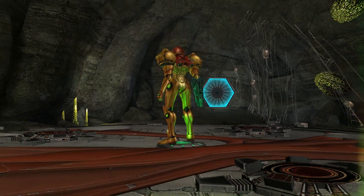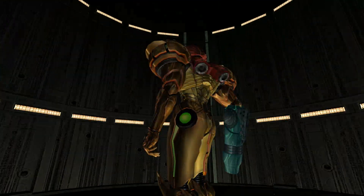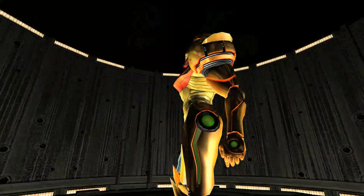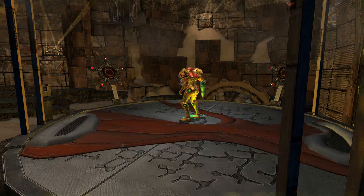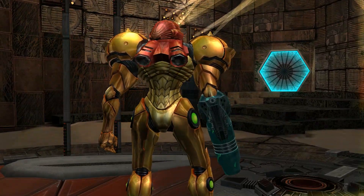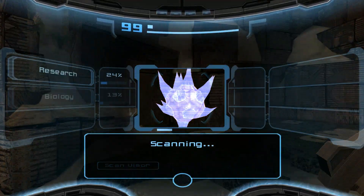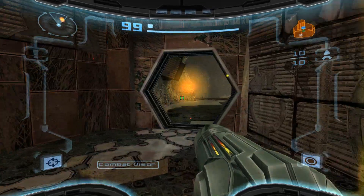Let's head to our first major zone. Temple grounds very much functions as a hub. I wouldn't even say it's comparable to Talon Overworld — I'd say it's more comparable to Magmor Caverns in the sense that it's more of a transport hub than anything else. But they designed it in a way that it unlocks slowly, which I think was a good choice.